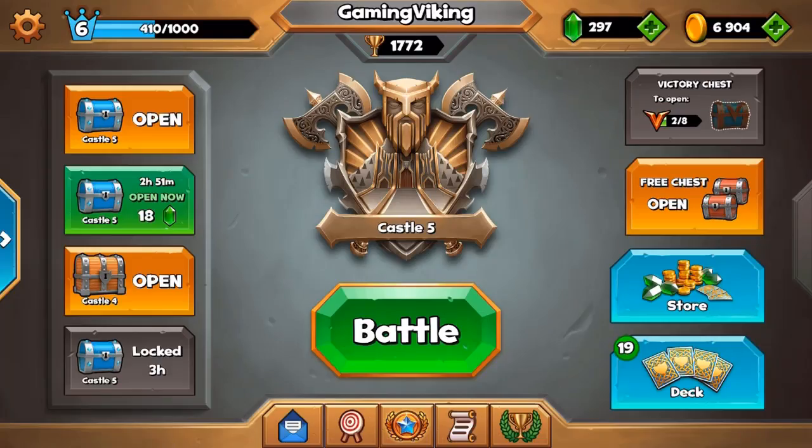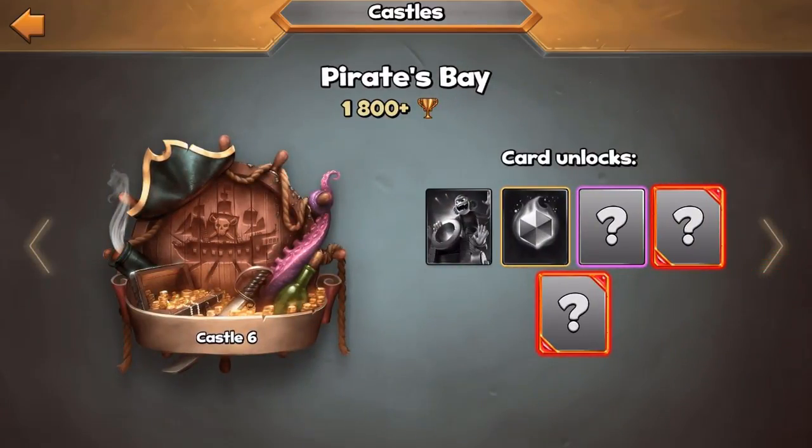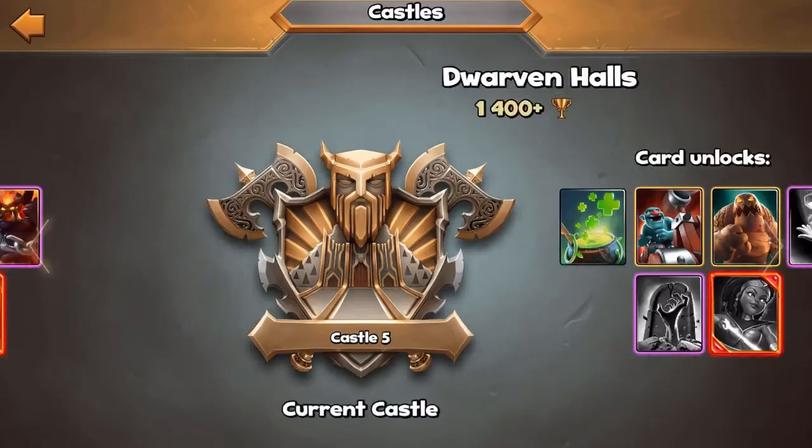Welcome back guys, and today we're going to get some more Castle Crush. Today we are on our let's play account. If we just take a quick look at our trophies, you can see that we got 1772 trophies. That means we are super close to Castle 6, which is Pirate's Bay at 1800 trophies. We need like 1 or 2 victories to get there. At Pirate's Bay we can unlock a ton of new cards - the A-Pirate as well as the Crystal, which are 2 super good cards. But we haven't really unlocked all the cards from the previous castles, like Castle 5 - we don't have the Manor Drone or the Resurrection, which is quite annoying.